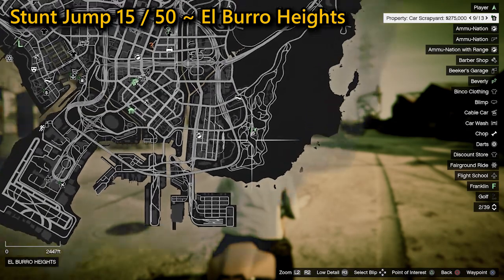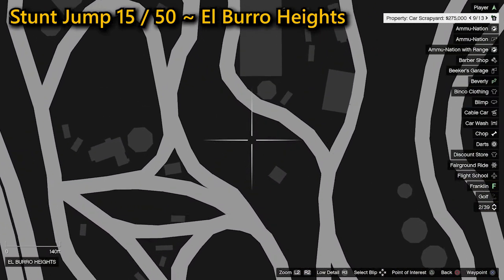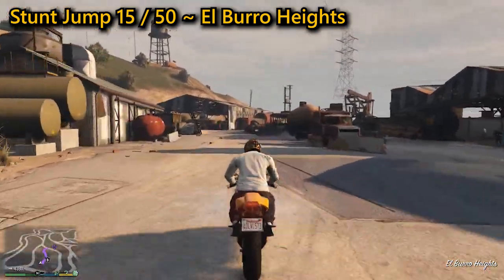Your 15th jump is located in El Burro Heights. You need to get some speed next to the warehouses where you can then take a hard right towards the ramp, allowing you to go a good distance, ensuring you land safely where you'll complete the jump.